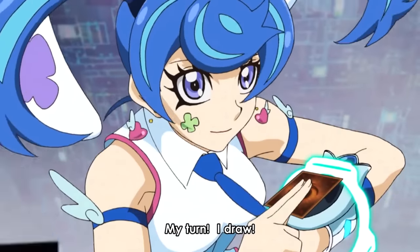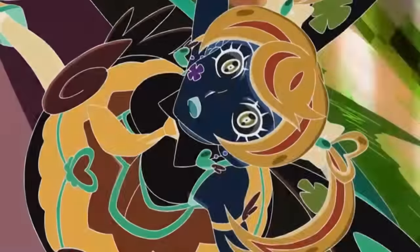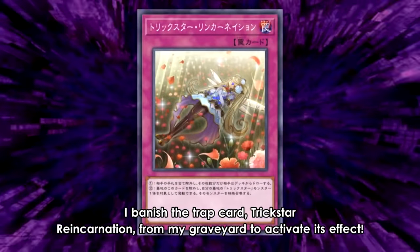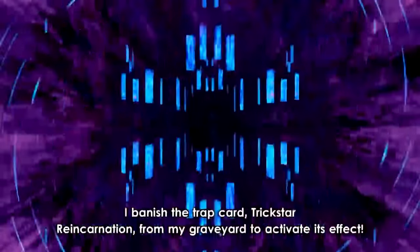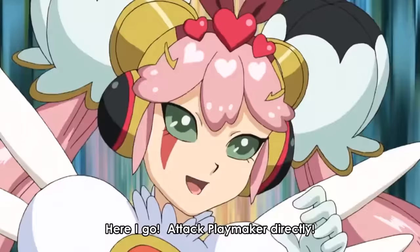It's back to Blue Angel and the penultimate turn of the duel — they're not called Speed Duels for nothing. She draws and gets the corrupted card, Dark Angel. Don't worry about this card too much; it's some out-of-duel shenanigans. Basically there's a virus in it, and if she plays it she'll get stuck in the virtual world, but Playmaker will help her out. Blue Angel activates the effect of her Trickstar Reincarnation in the grave — by banishing it, she can special summon a Trickstar monster in her grave. She summons back Lilybell.